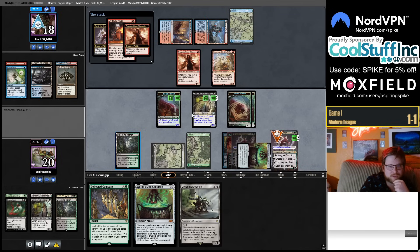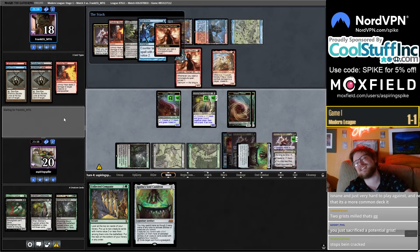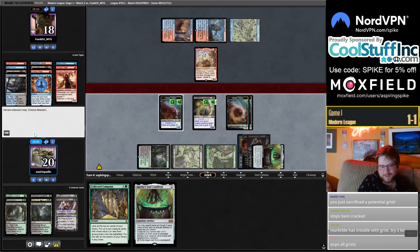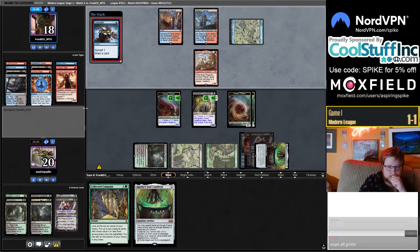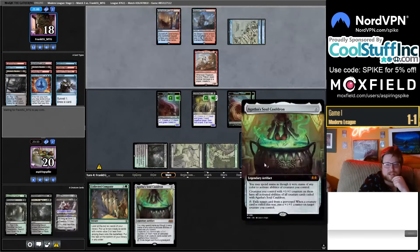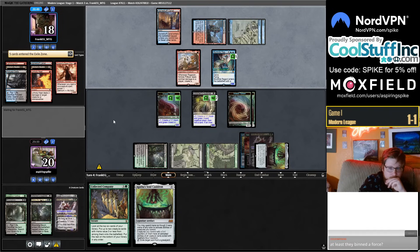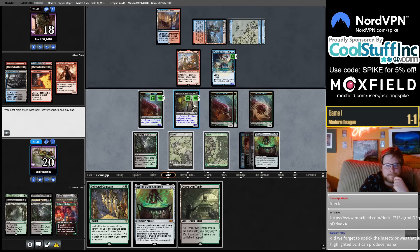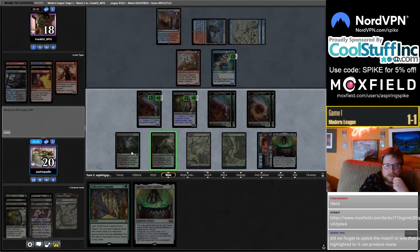Grist is dying but we have infinite Grists with Cauldron. I cannot remember the last time I cast a Bowmaster against Murktide and it didn't get Spell Snared — it just always gets Spell Snared. I think they just can't beat this though. I don't have enough loyalty to sack anything to Grist this turn, so they can hit me for eight. We could also move over a Fulminator Mage or Coco into one. Let's play around Spell Pierce since we have the Halflings.